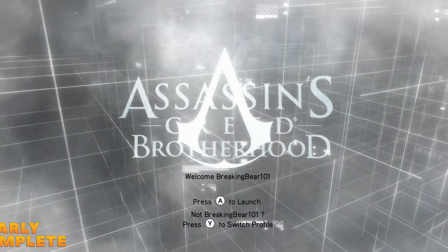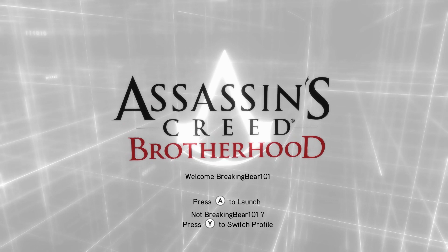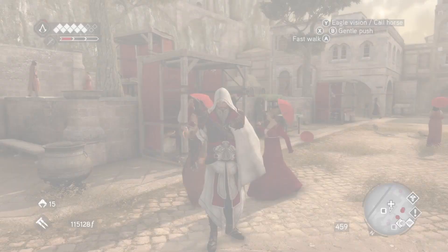Hey everybody, welcome to this achievement guide for Assassin's Creed Brotherhood Remastered on the Xbox One. Today we're going to be covering the achievement Grand Theft Dressage. For this achievement we need to steal five horses from riders while remaining on horseback.